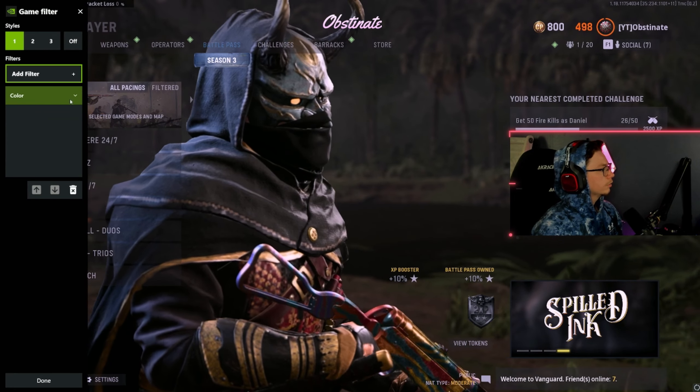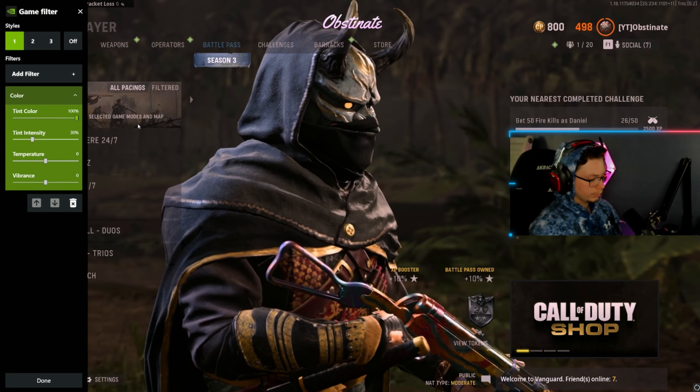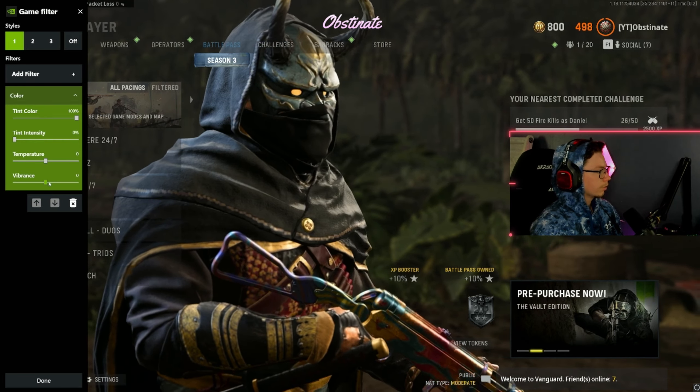The first filter you want to use is color. What you want to do is put the tint color all the way to 100, intensity down to zero. You can leave it at zero and vibrance all the way up.